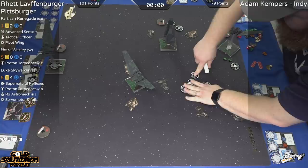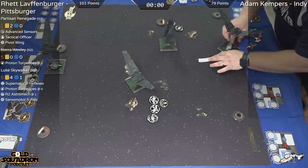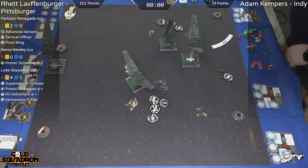Let's try to put just one Starkiller Base in there. So we see this fancy deployment. Basically you can get into range three on the first turn by deploying this way, and you're kind of all tokened up. So that's what we see Adam taking advantage of right now.